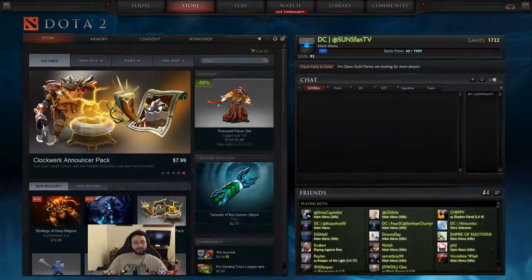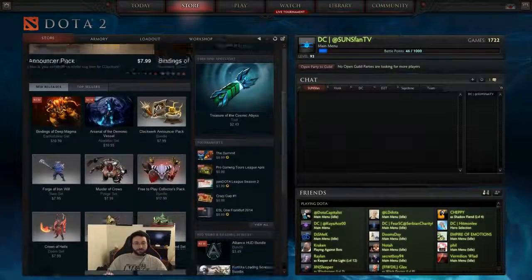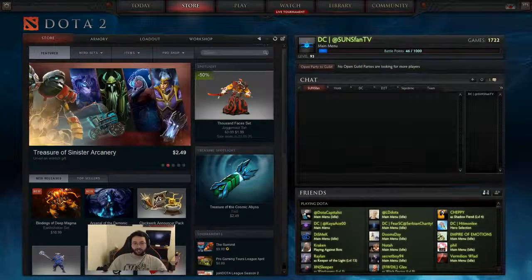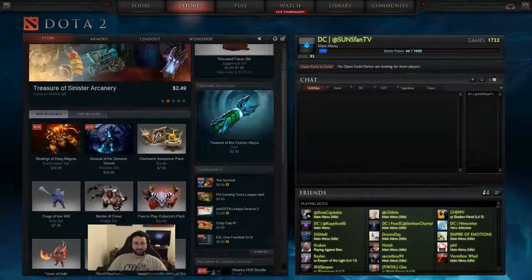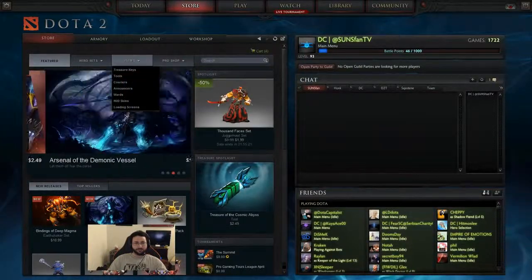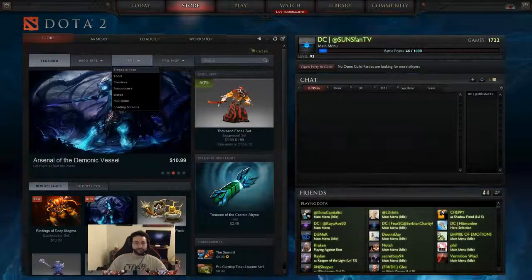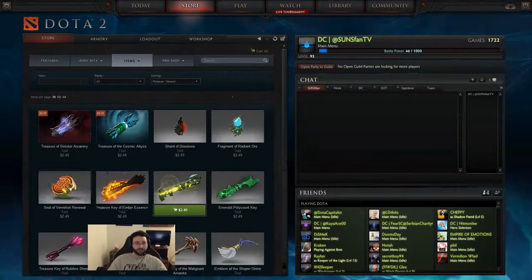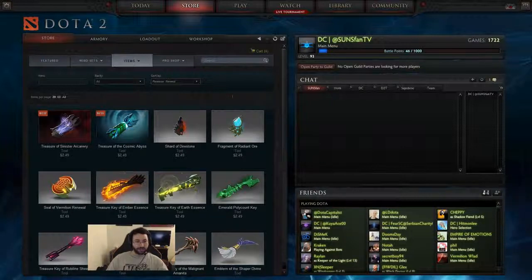Now the way the shop is actually set up now it's a little bit weird I think. There are two treasure chests right now — they have the spotlight for one, and the question is how do you find the second one? Well you have to go to 'items treasure keys' and then it'll show up. So it's these two new ones.